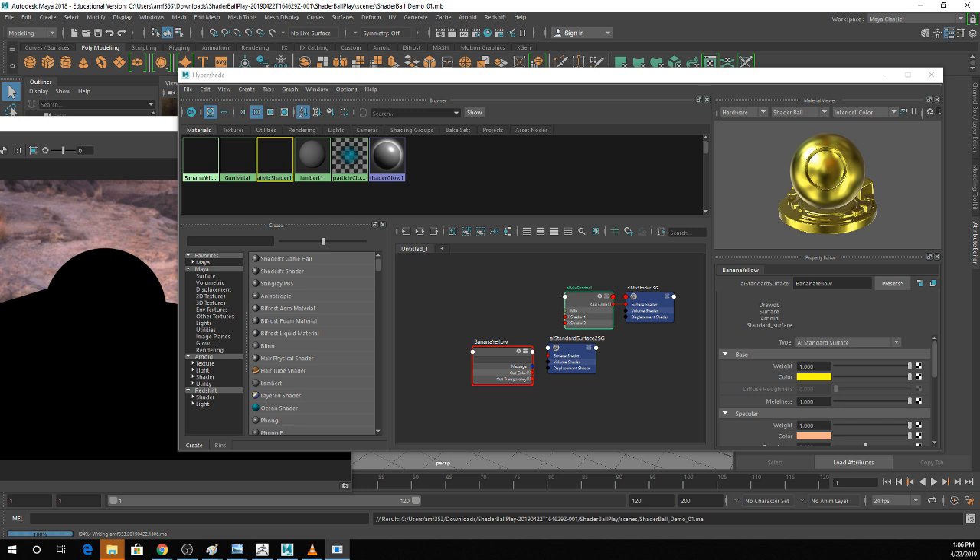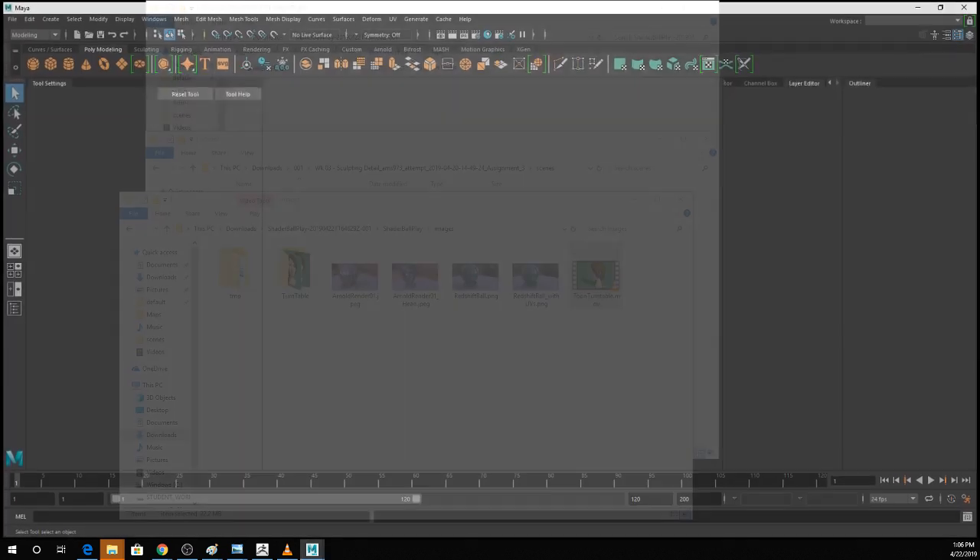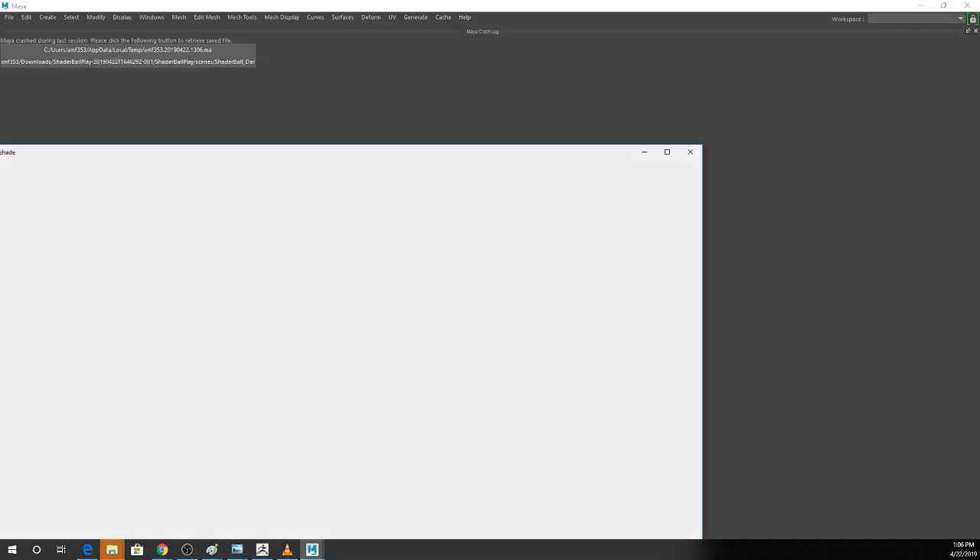I was fiddling with procedural texturing in Arnold yesterday and it was just crashing Maya every five seconds, which might not be a horrible thing to be aware of when doing this assignment. I've literally never had that many problems before, but it was being really annoying. So save often and version often.